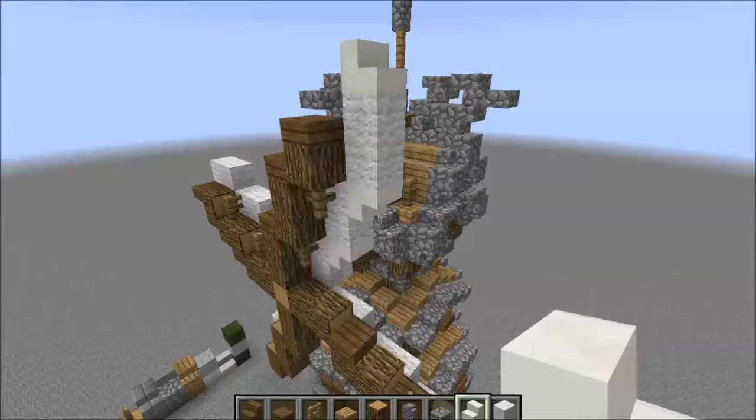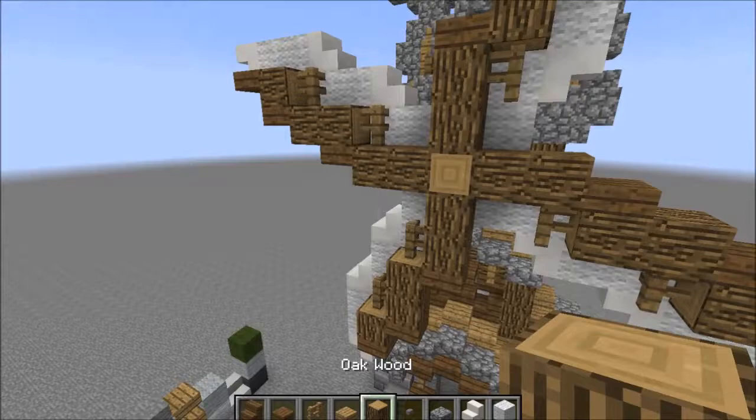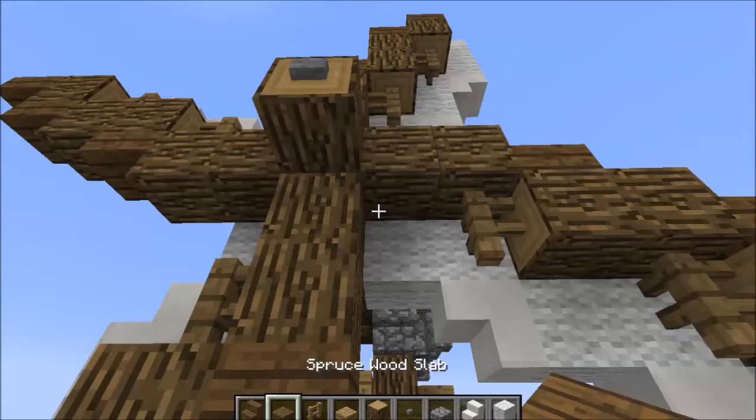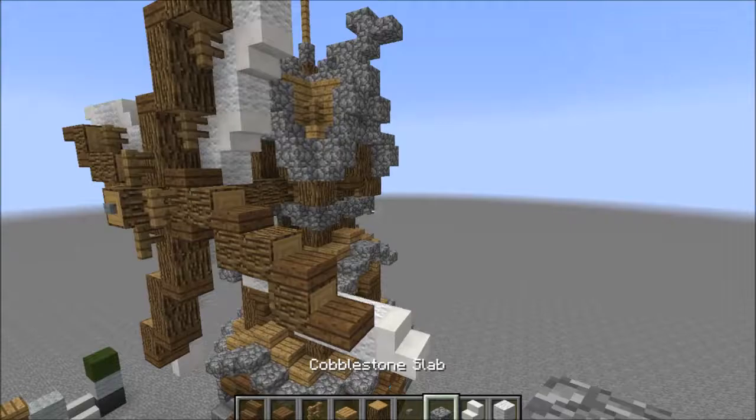I'm just going to place that one like that, and then place this one just like this, and stairs like that. And finally we're going to come out a block and place a button just like this. We'll actually add slabs to these ones, like that, and then fences, just like that. Nothing like over detailing.